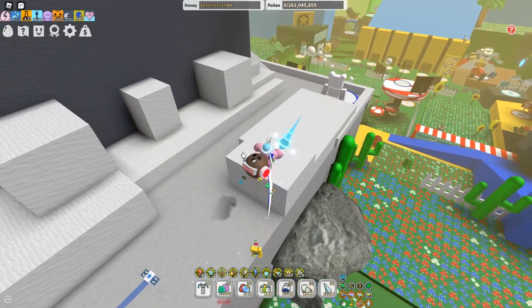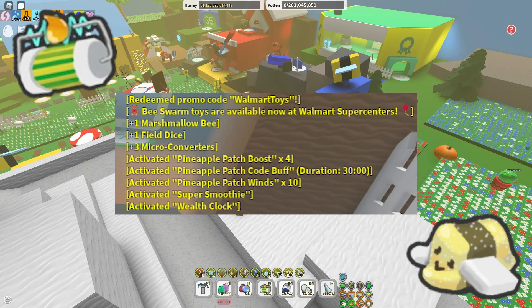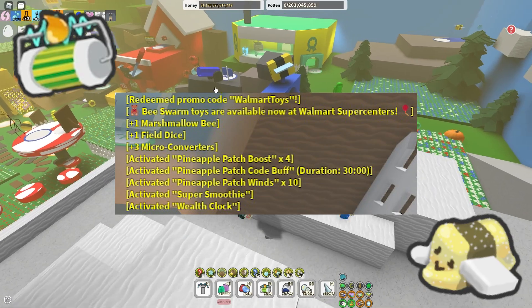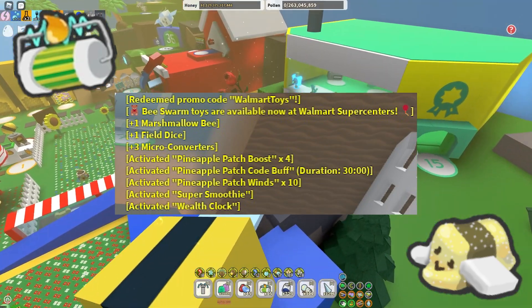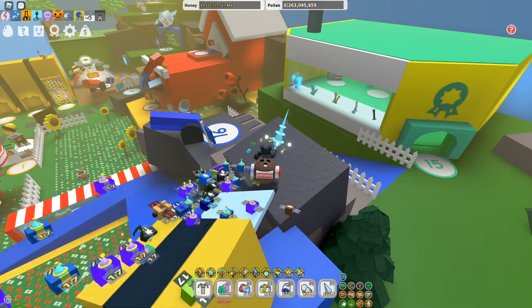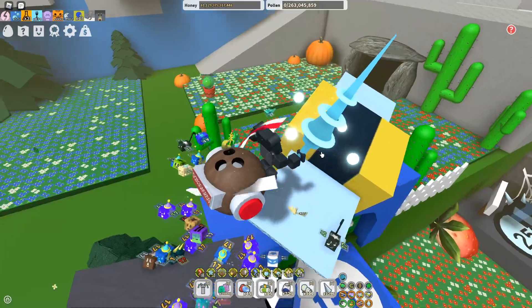If we do get a code, we'd probably get something similar to what we got before: one Marshmallow Bee, one Field Dice, three Micro Convert, Pineapple Patch Boost times four, Pineapple Patch Code Buff, Pineapple Puff Win Patch wins times ten, activated Super Smoothie, and activated Wealth Clock Buff — which is quite good.